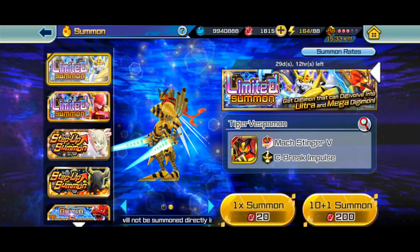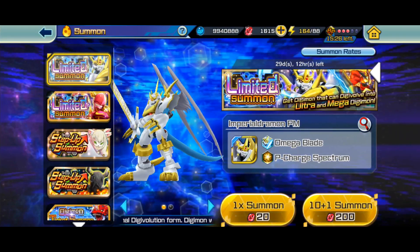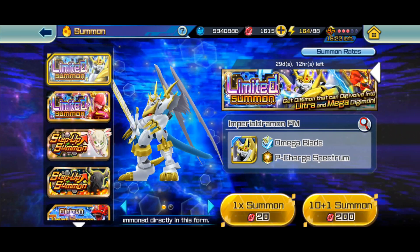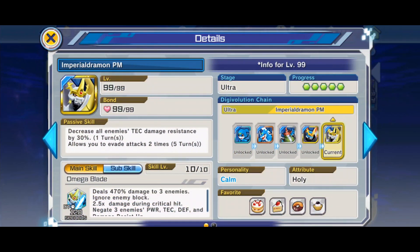I really want to emphasize this for players who might be thinking about skipping, or people who are new and think they'll summon for something else. No — right now all your resources should be spent on Paladin Mode. He's an excellent Digimon and he lowers your opponent's tech by 30%.